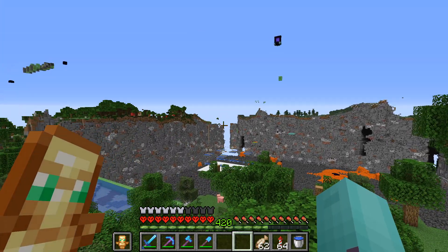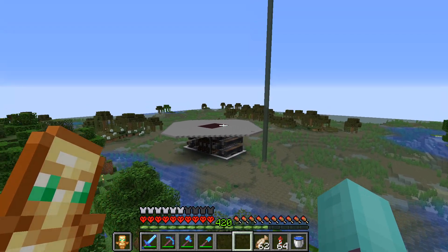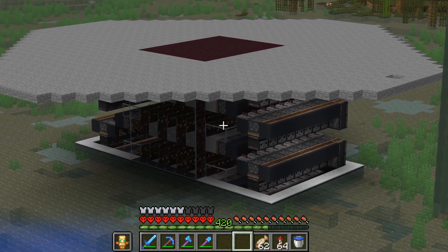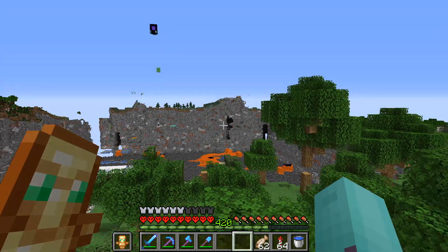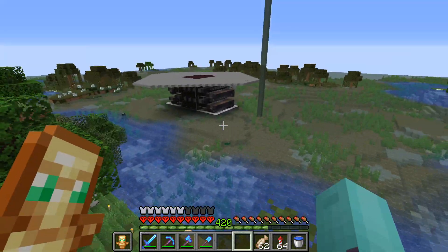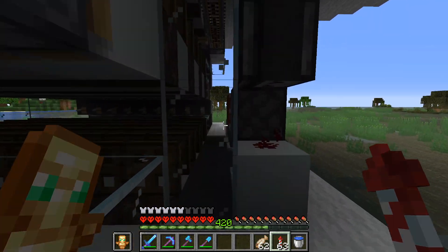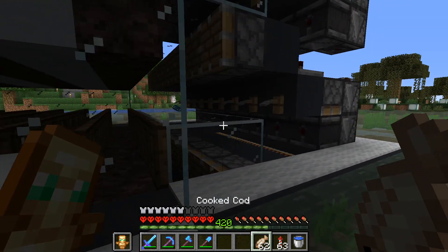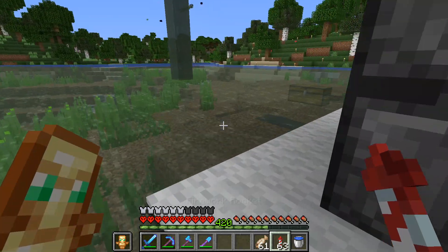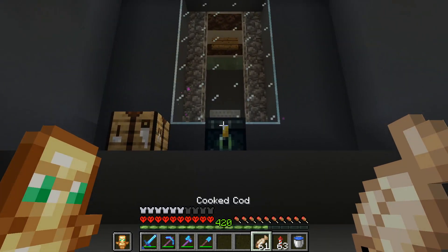There's one last project I want to show, and that's this thing right here — it is a witch farm, designed by Ilmango. Of course the link will be in the description. It's really close to spawn and it works really, really well. We can actually go inside here. Here you have all the machinery, and here you have the platforms where the witches can spawn. Then we can go down here.